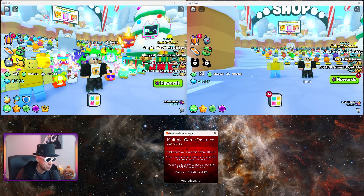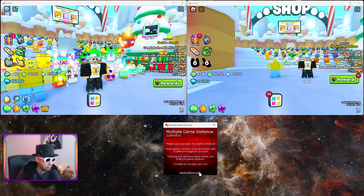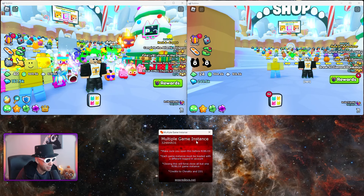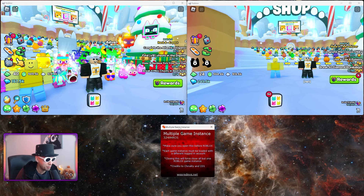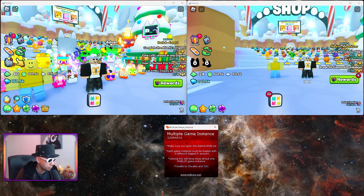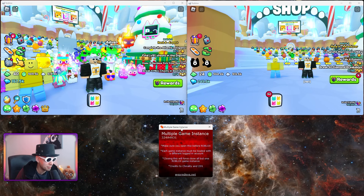First, let me go over the Multiple Game Instance app. It has had some bad reputation because people have said it might be mining Bitcoin in the background, but I haven't seen any proof of that. Windows will warn you that it's not safe, but that's just because it hasn't been approved by Windows — apps have to submit an application to get that approval. Any app that hasn't done that will trigger the warning. That doesn't mean it's a virus.